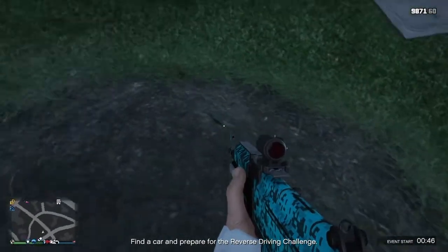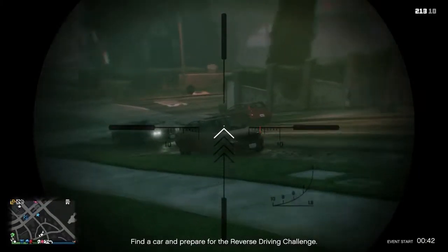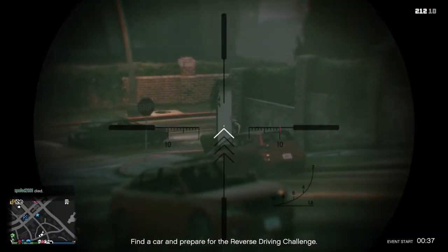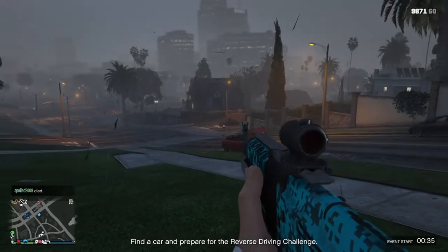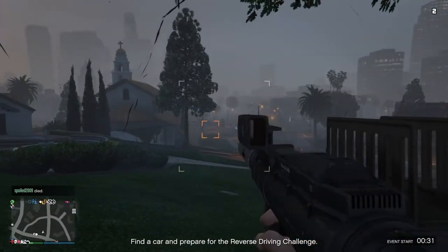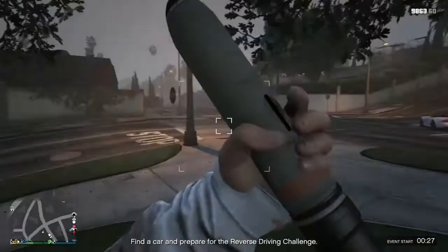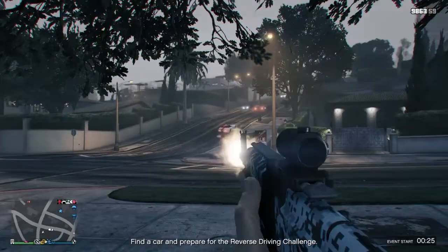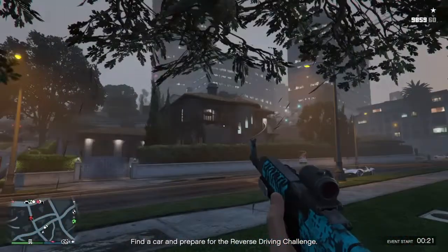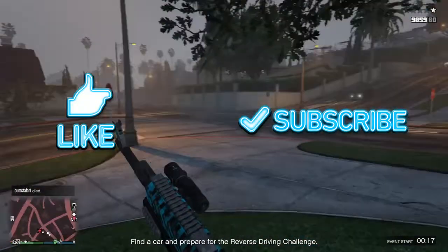So you're in the tree trunk right now, and look — you can actually shoot out of it. You can shoot rockets out of this too. With five stars on you, you'll be perfectly fine — they cannot even hit you. Hope you guys enjoyed this video, if you did smash the like button, subscribe to my channel, and I'll see you guys next time.